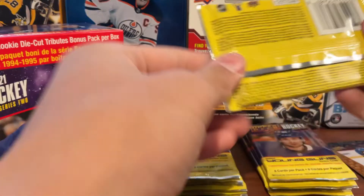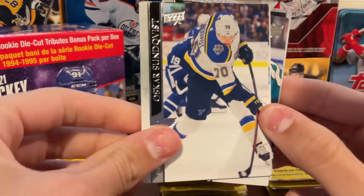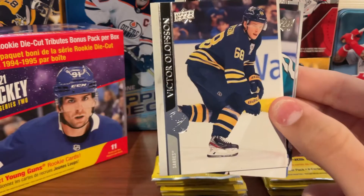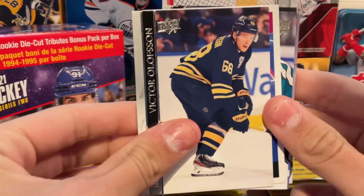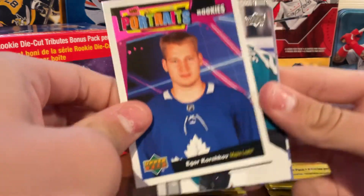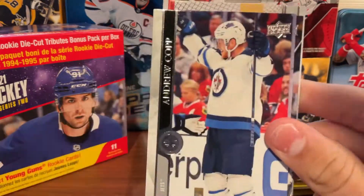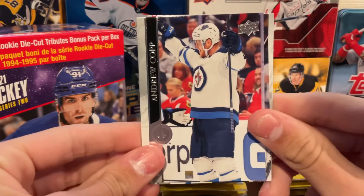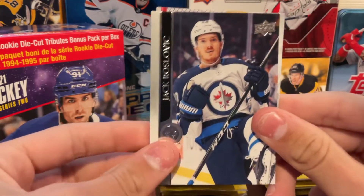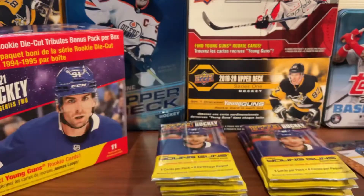Let's hope we can get a young guns in our next pack. We have Athanasiou, Sunqvist, Olofsson from the Buffalo Sabres as a Portrait Rookies, a Leafs card, Sorensen, Andrew Copp, Roslovic, and another goalie to end that pack.